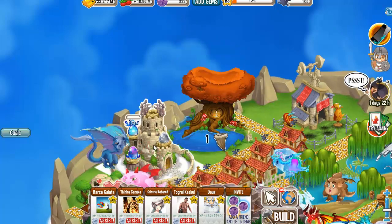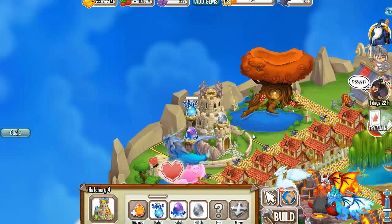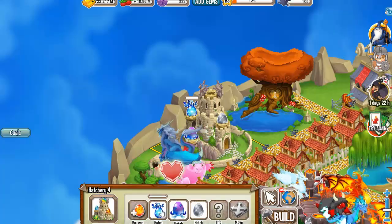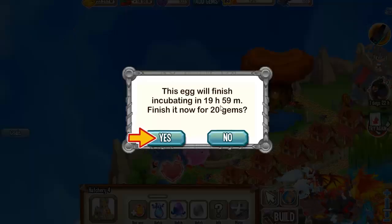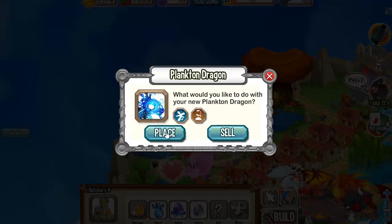So let's see what we get out of this combination — we got the plankton dragon I think. The egg will finish incubating in 20 hours, but I'm not going to wait for that, so let's pay 20 gems and check this baby dragon out.